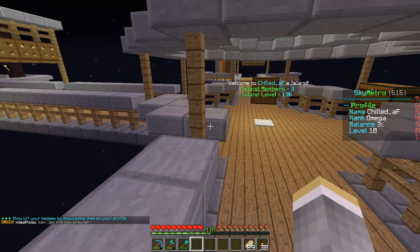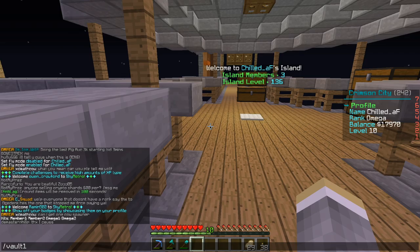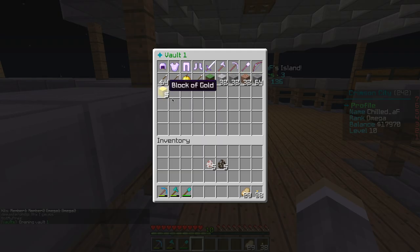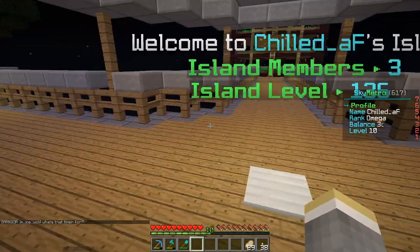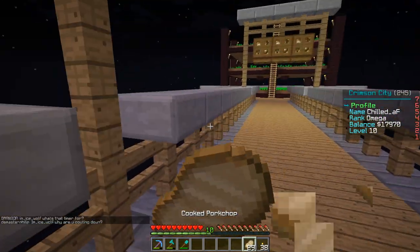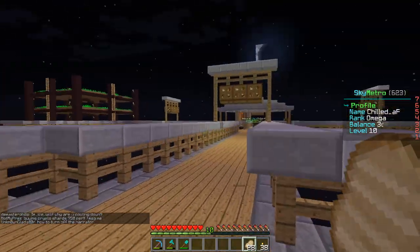I forgot to show you guys the kits - I already used them all, but doing slash vault one, this is what I got from Omega rank. Omega kit one is iron protection one. Omega kit two: 32 grass blocks, 32 diorite, 32 andesite, 32 granite, 64 stone, five blocks of gold, 25 blocks of redstone, a good amount of iron and lapis blocks. I didn't even know there were kits on the server to be honest.